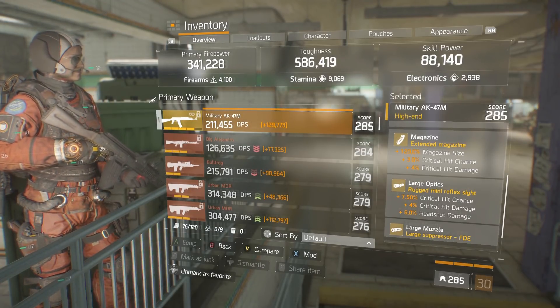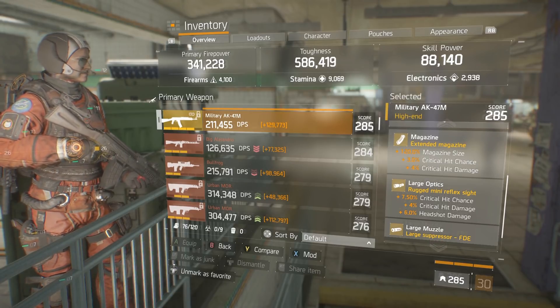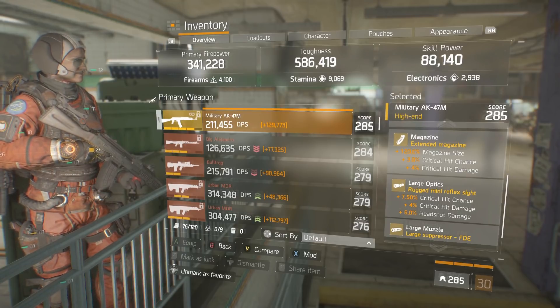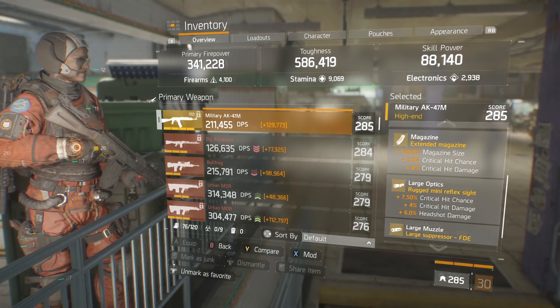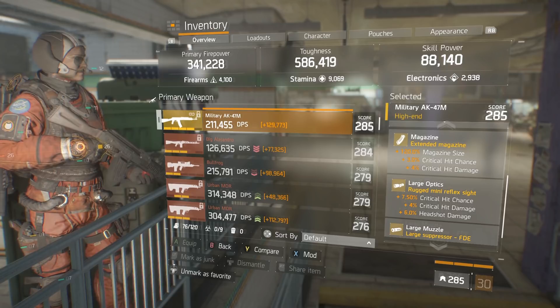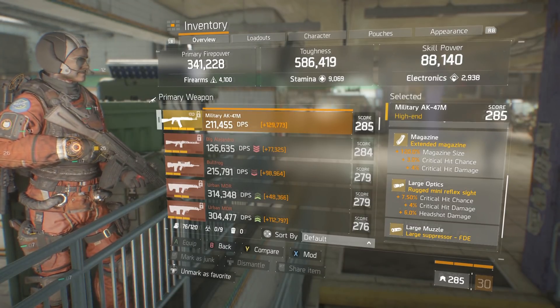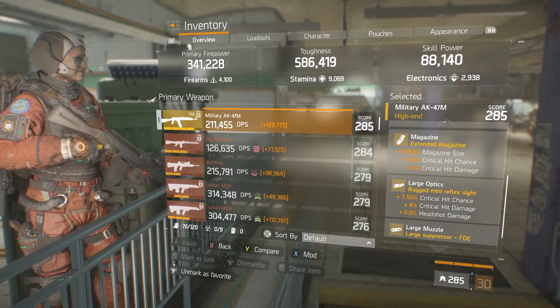If you spec 10,000 into firearms, you would get a really good bleed, but it still would not be as strong as the 120% you get by speccing into 9,000 stamina. I've already done the math — speccing that high into firearms will not get you the same bleed. You're going to get a stronger bleed with 4,000 firearms and 9,000 stamina.